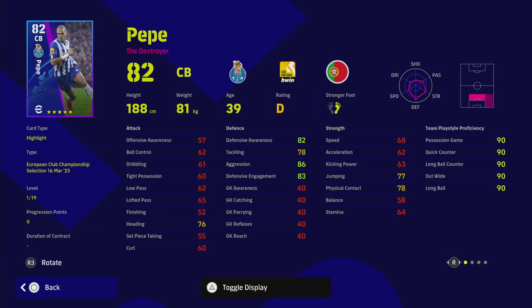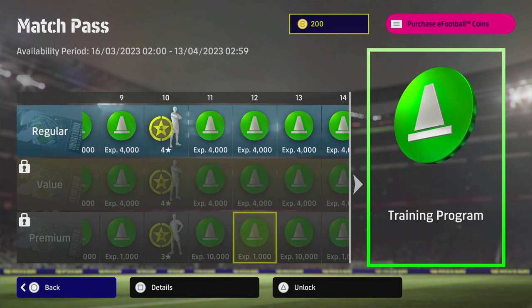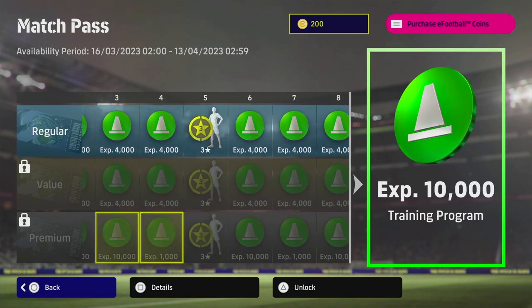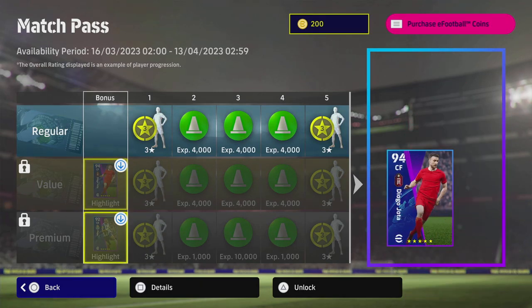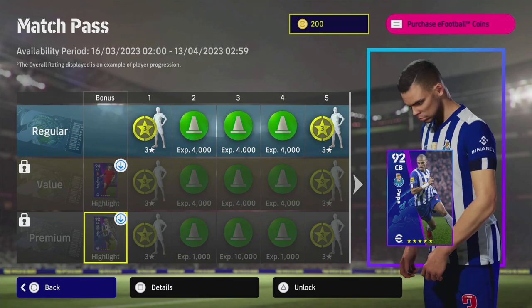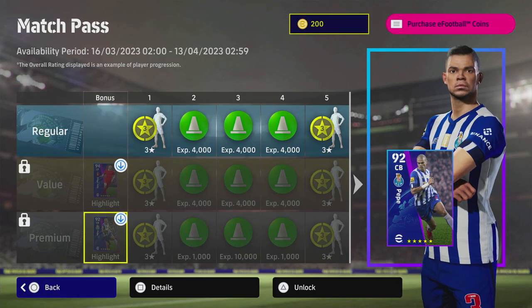Pepe is currently on D form, which makes a difference — you don't want to spend premium coins on a D form player. So I'd say the premium match pass is a bit of a miss right now. What you could do is play as many games as you can over the next two or three weeks, and then buy it later — the rewards will be backtracked to you. But right now I genuinely don't think the premium match pass is worth it.